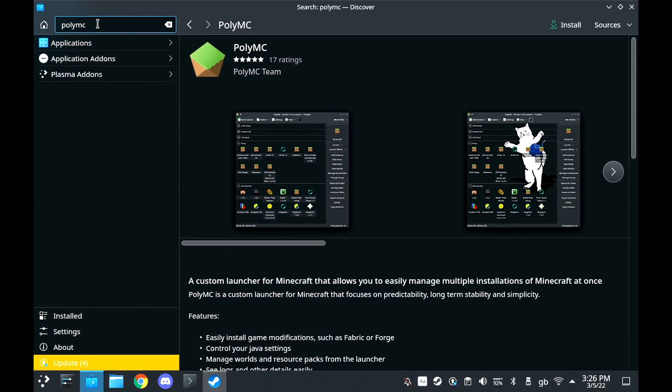The first thing you're going to want to do is load up the Discover software store and find a program called PolyMC, but do not install it straight away. Right now you need to select the beta option, for a very important reason that I'll show you in a minute.